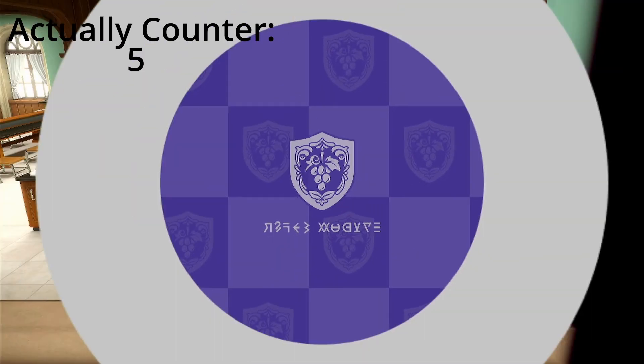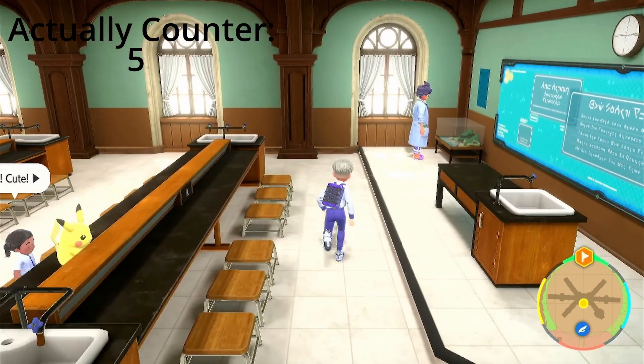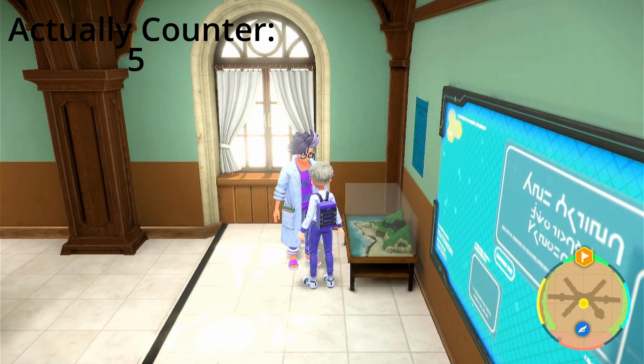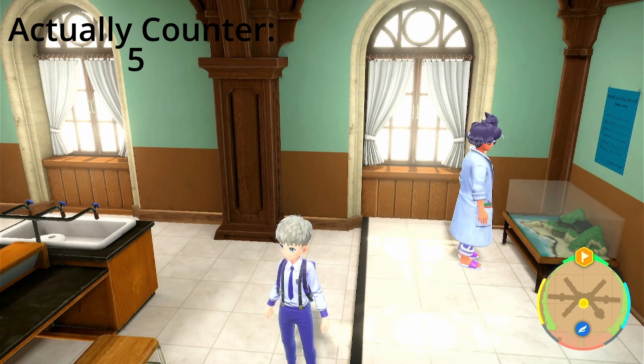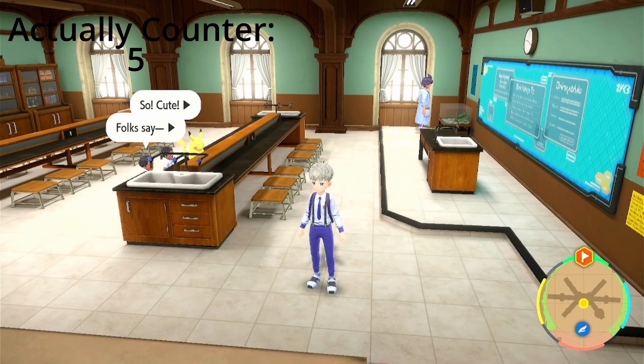My next tip takes place in the Pokémon Academy. Make sure you're going in there to talk to your teachers because you'll unlock some really cool dialogue and get rewards. Jacq will also give you rewards based on how many Pokédex entries you've completed. So come in here every so often, check your teachers, check Jacq, and grab those awesome rewards and sweet dialogue.